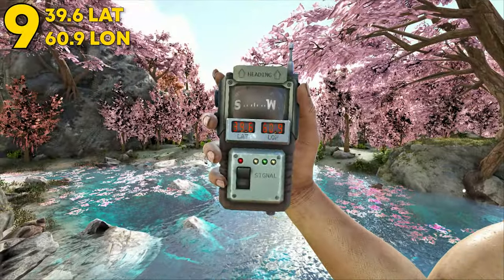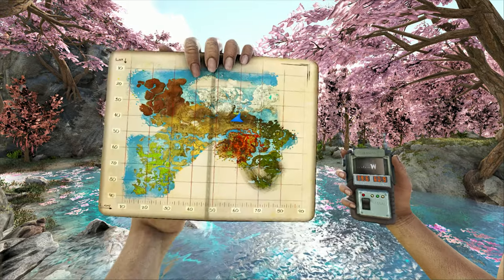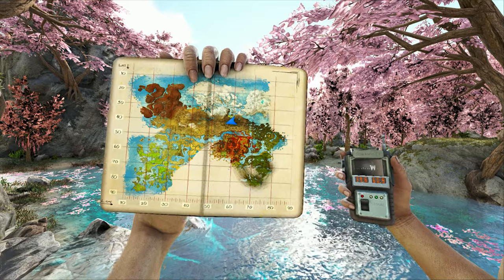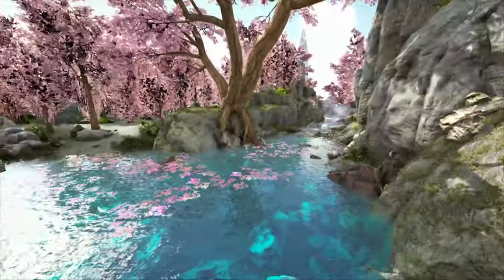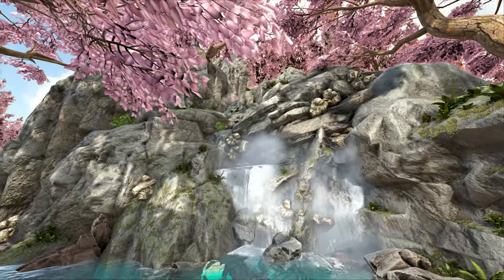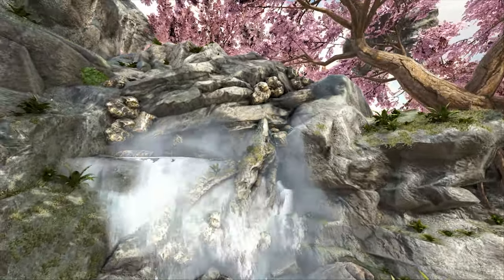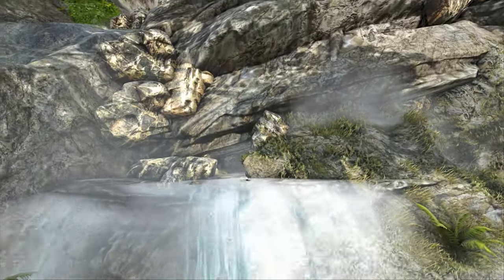Coming in at number 9, this can be found at 39.6 latitude and 60.9 longitude — here it is on the map, more right but central. This spot can be found over on this lake. It's not the biggest rat hole, but it makes for a great spot for a solo player. It is a little awkward, but as long as you keep everything inside, nobody's ever going to expect a base here.